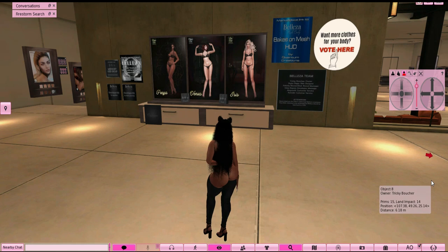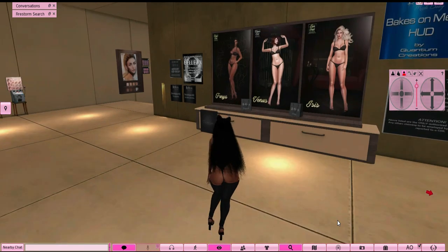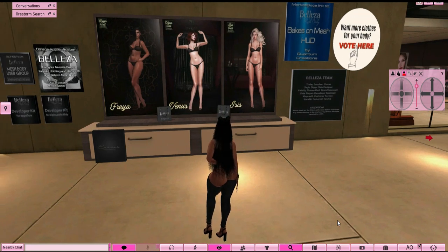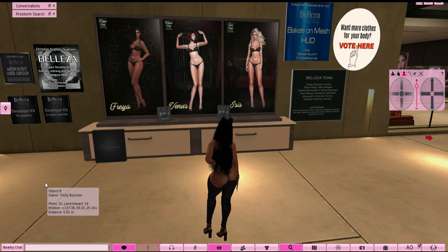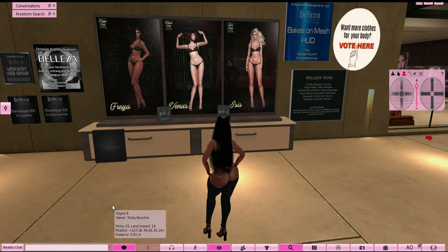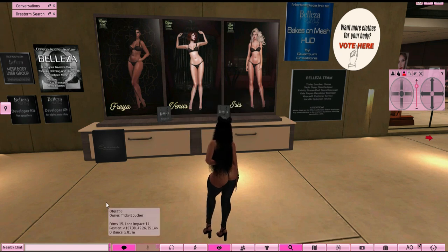Right now we're at the Belleza store. The Freya body is what I started off with — it's a nice curvy body. I also noticed they have the Omega System Applier right here, which is great because you're gonna need an Omega system. You have the Freya, the Venus, and other options right here — you choose whichever one you like.